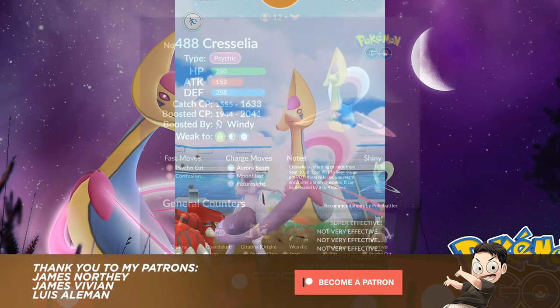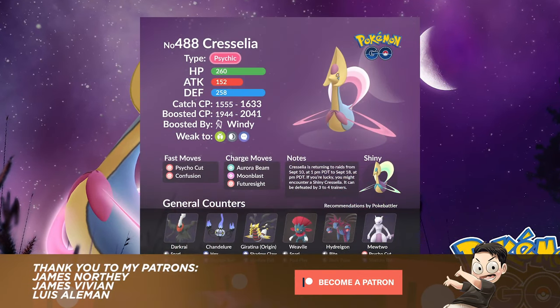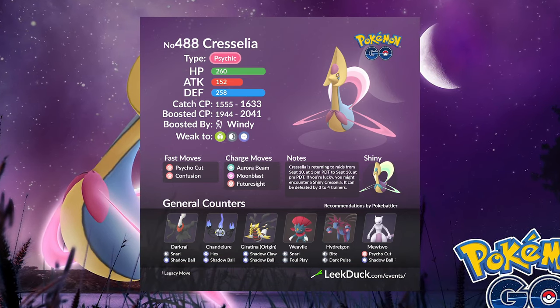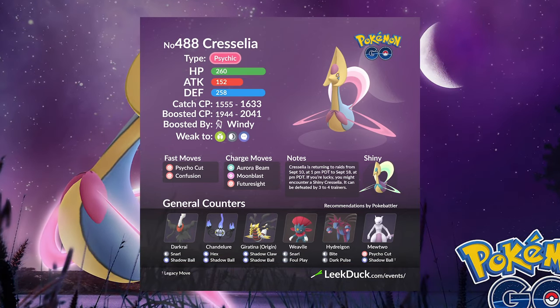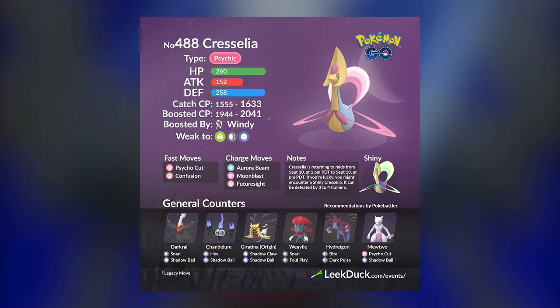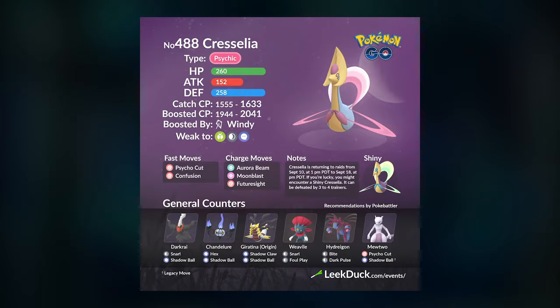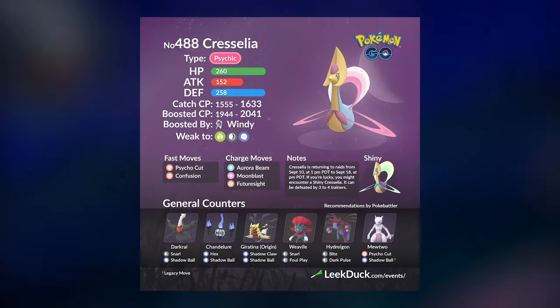Cresselia is a fairly easy raid boss and you will have plenty of different counters going up against this Pokémon, but because of its high defense and HP stats it is going to be extremely difficult to duo. I will be covering how you can trio this Pokémon, because for the average player it is definitely possible to trio this raid boss.